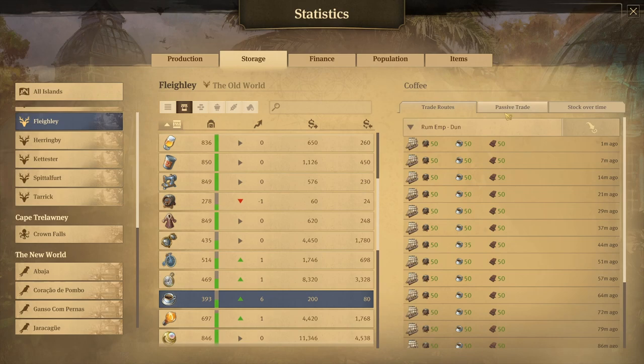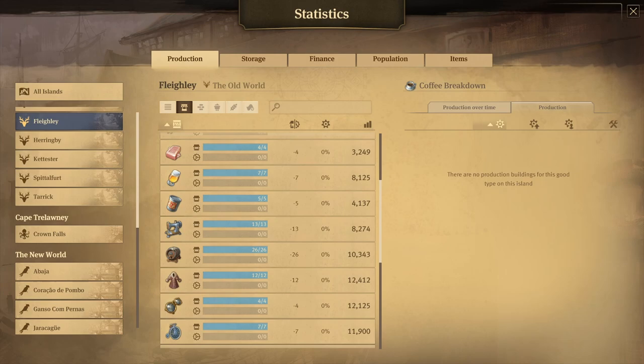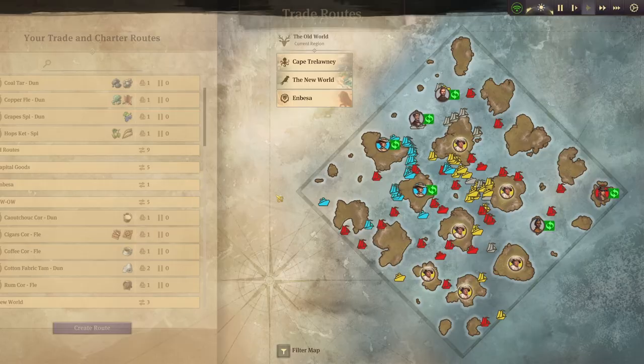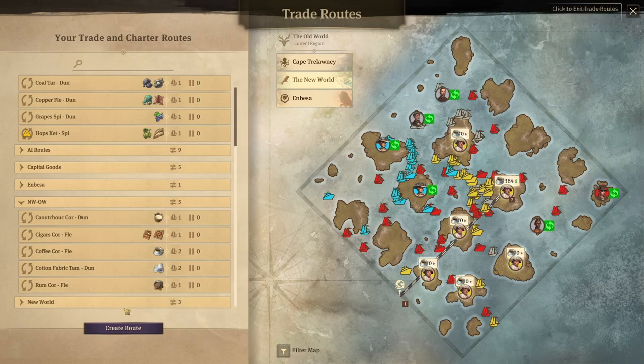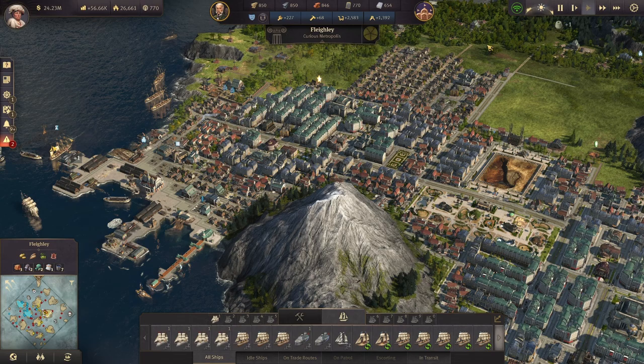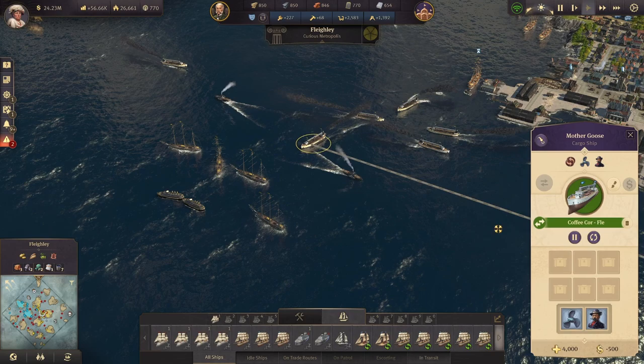Coffee is going to probably see the same issue. Looking at my trade routes, it's coming in about every 19 minutes — 19 and 20 is 380, so not nearly as much on the coffee, but we do need it. So I want to go ahead and add in some more ships to these trade routes. I just happen to have two cargo ships ready to go — not that I planned that at all. Miraculously had a couple of extra trade ships sitting around for that purpose.